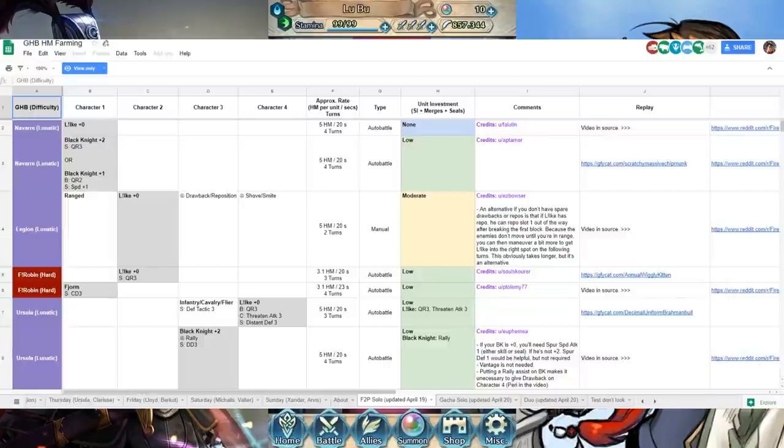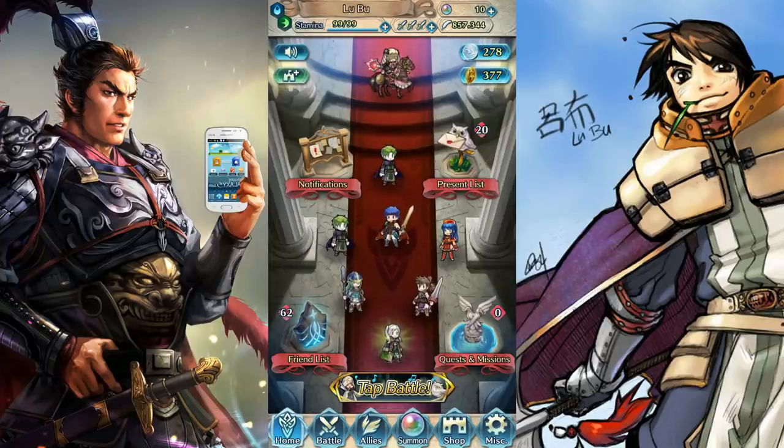Use the spreadsheet linked in the description and use the free Legendary Ike that everybody gets — unless of course you sacrificed him for Breath of Life, which was a foolish choice. Use him to clear Tuesday's Navarre, Thursday's Clarisse, and Sunday's Xander. Those are the easier ones you can clear with a plus zero free Legendary Ike with neutral IVs. The others I clear with my plus 10 President Obero. If you have other plus 10 heroes your mileage may vary. Remember, you only need to do up to Lunatic — you don't need to go further, and if it gets too hard just do Hard and you can still get some HM out of it.